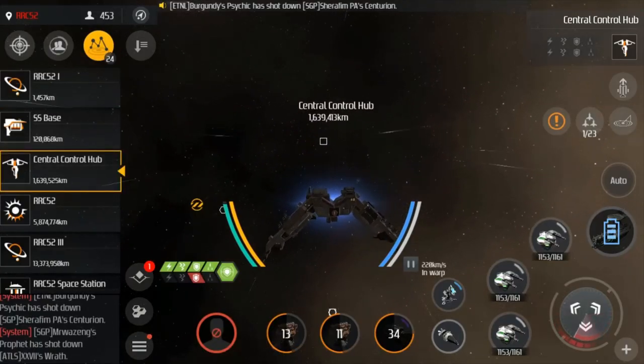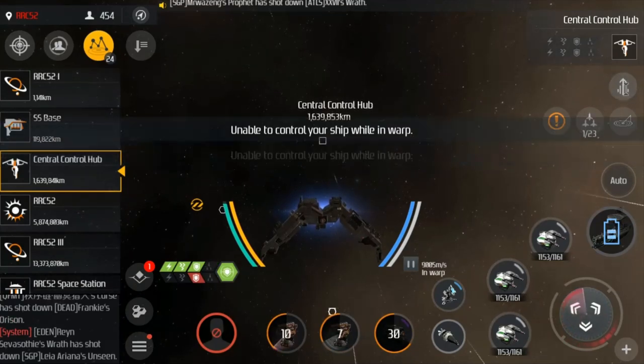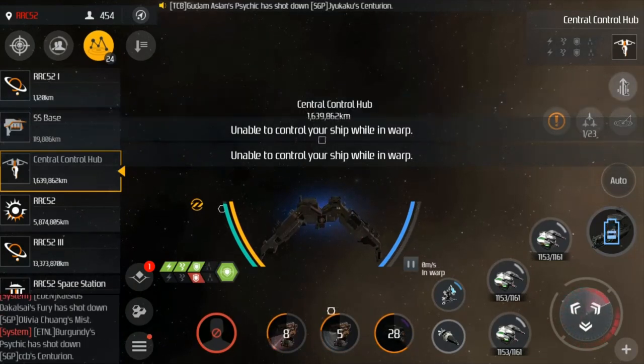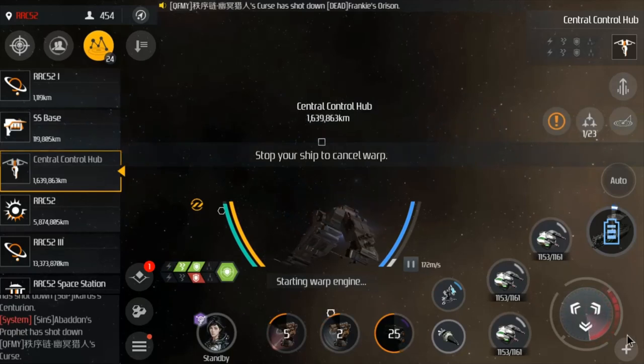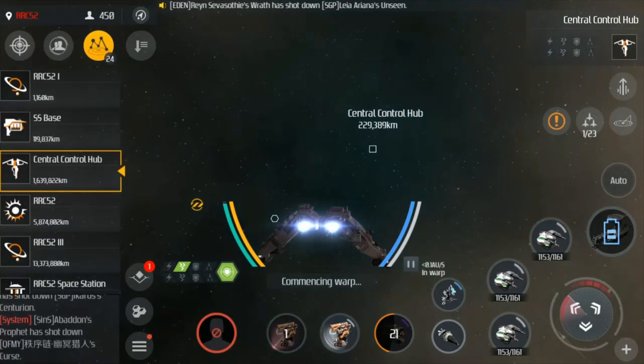If you are dead, reship immediately. Target their loggy first. Fleet commanders, make sure you use thrusters.